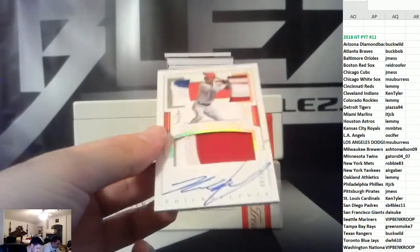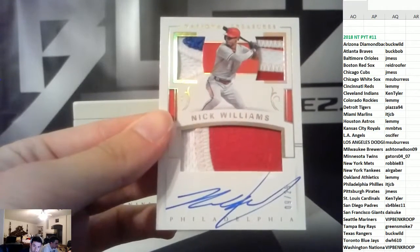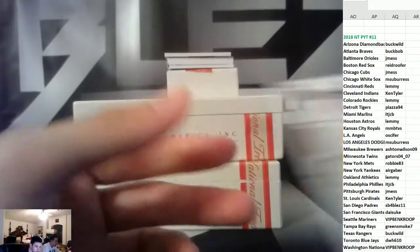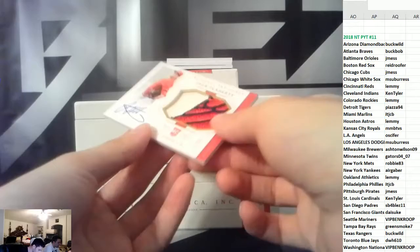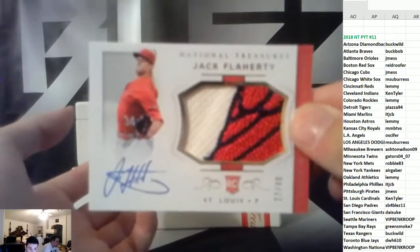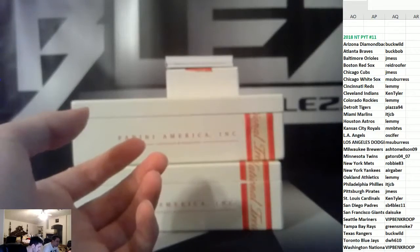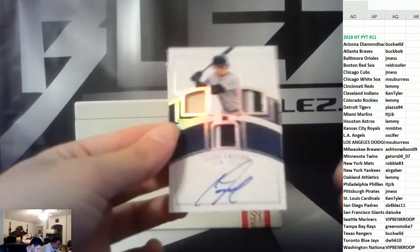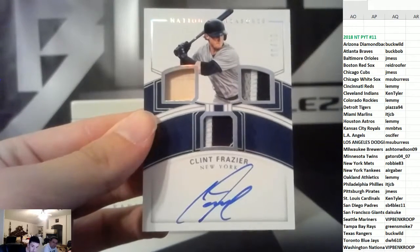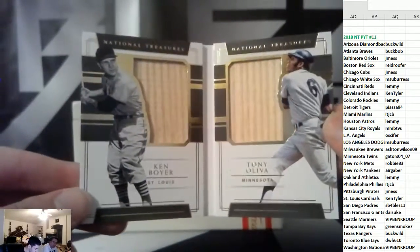With an auto to 25, Nick Williams, Phillies. To 49, it's Jack Flaherty, Cardinals — that's a nice hit. There you go, Ken. Triple patches with an auto to 10 of Clint Frazier, Yankees. We're going to end it off — Legends book: Oliva and Boyer, to 25. Nice case.